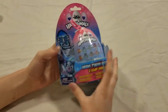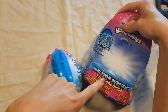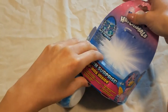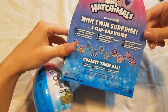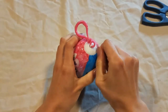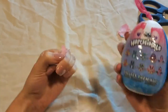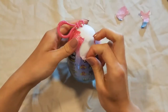Next up we have Hatchimals — it looks like you just crush them in your hand and it shoots out a little thing with wings. Am I lucky today? Should I buy a lottery ticket? Let's open a Hatchimal. Oh there's a mini twin surprise and two clip-ons inside, so it's like a twin pack — I can get two of the same just to reprint so they don't have to spend too much money on thinking about designs. This one's a little tougher — oh there we go, that's the money! Almost destroyed my whole hand.